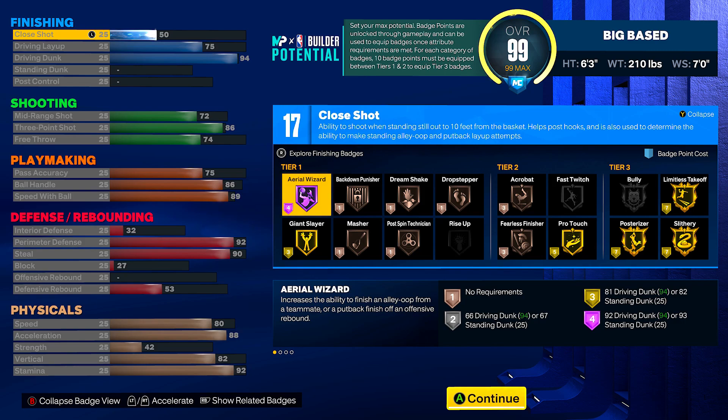Once I actually make this build for myself, I'm going to put that extra four on my finishing just to make sure we secure the bag on all the tier three badges. Even if we only get two of them, you definitely want Slithery at least silver or gold. I'd also say Limitless Takeoff, but I won't cap — coming through with gold Posterizer on a 6'3" build might be nuts.